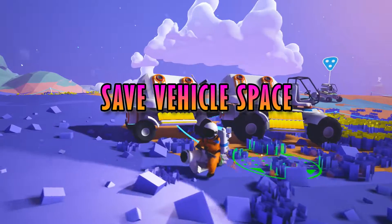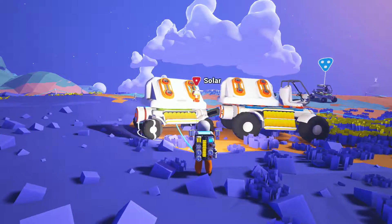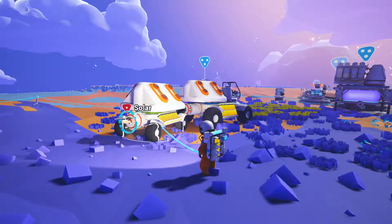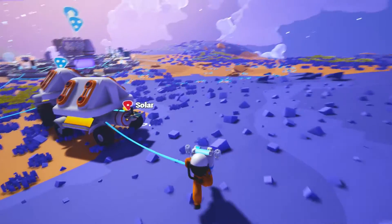Save space on your vehicle. The rear coupling on the truck can be used as an inventory slot for most items. Save space by attaching your solar panel here. On the rover, the front and rear couplings can be used for this purpose.